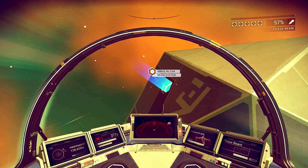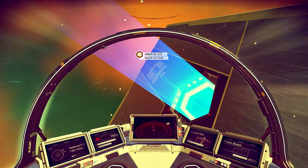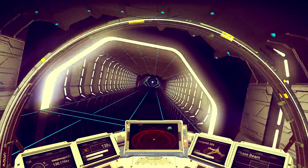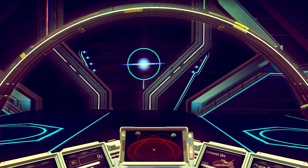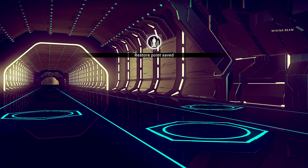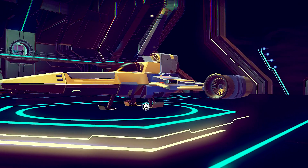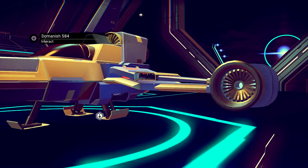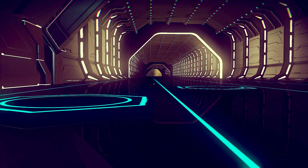I've been to this space station before. Whenever I go into a new solar system, I've been going into the space stations. When I go in here, there might be another ship coming. You can go up to the ship, like I did in the last video, and try to purchase it. They're kind of big and ugly, but I'd imagine they have a ton of cargo space. My ship almost looks like a Star Wars X-Wing, just without the X wings. I wish I could change the name on it.